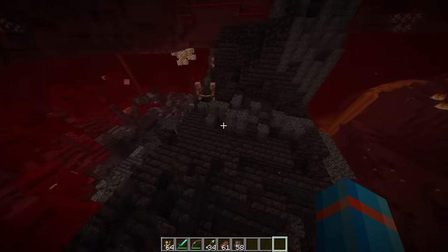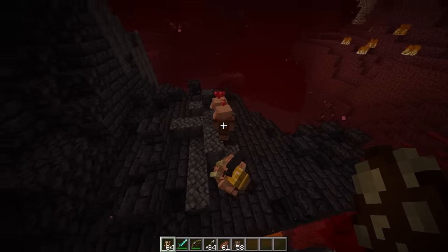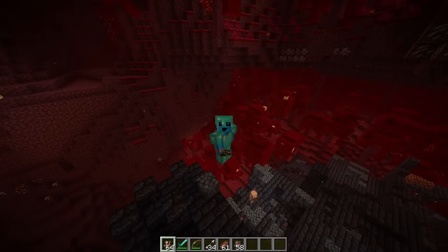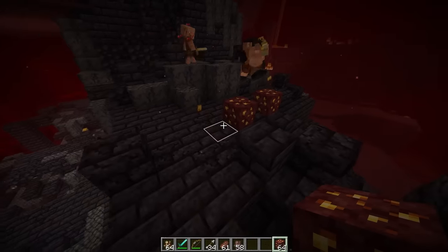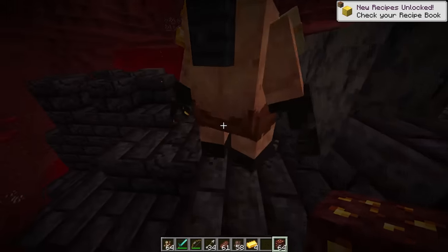We've got our brute the perfect home. The massive piglin brute — our piglins have been attracted to the brute. He's their leader; he's going to lead them to peace. Our brute just wants to find gold — he will chase it around and break out those gold ingots, which we can then follow behind and pick up right behind him.